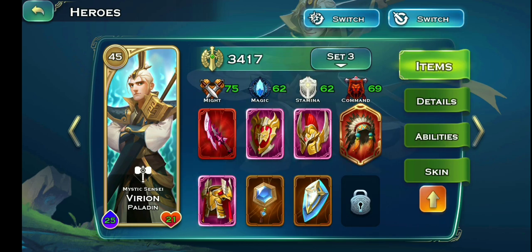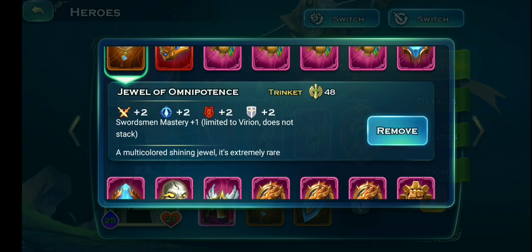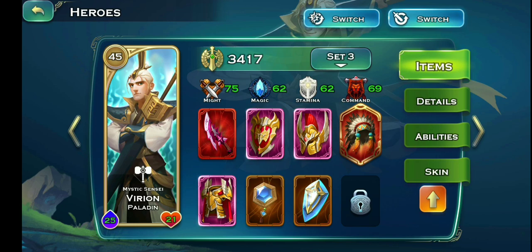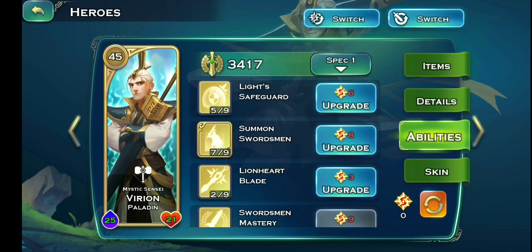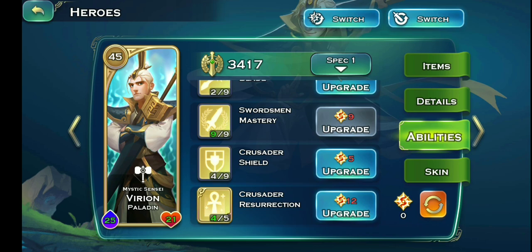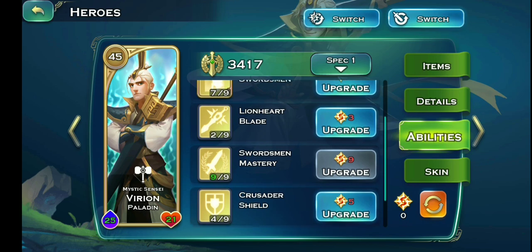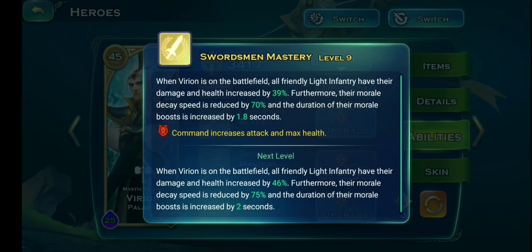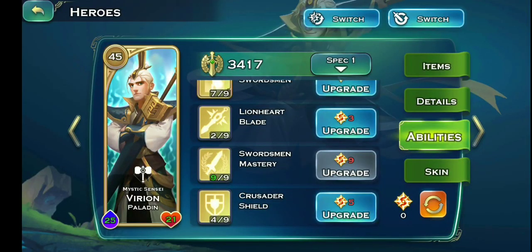Another hero you want is Brilliant. The equipment you must have for him is swordsman mastery and crusade resurrection — those are the two stats to focus your points on. I have swordsman mastery at nine and crusade resurrection at four. You need a level 50 hero for level 10 swordsman mastery — it gives a lot more health and damage to the swordsmen, which is a must for human players.